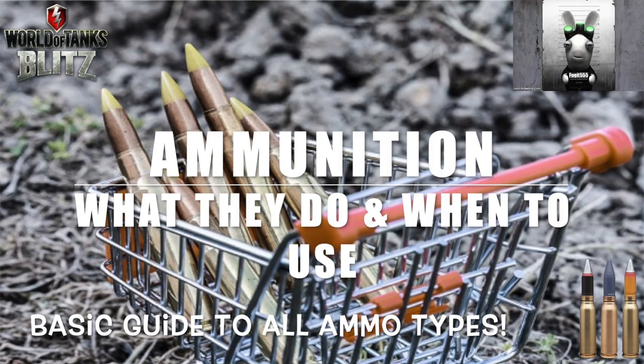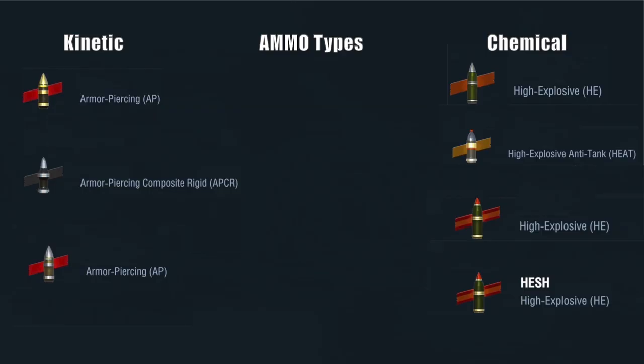Hello again everybody and welcome back to Fujita Blitz. Today we're going to talk about ammunition - what they do and when to use them. This is a basic guide to all the various different types of ammunition in the game. They fall into two main categories: kinetic energy and chemical energy rounds.